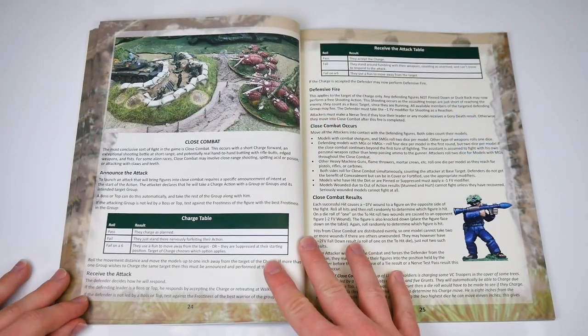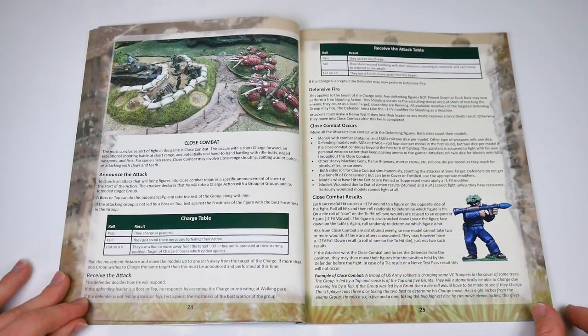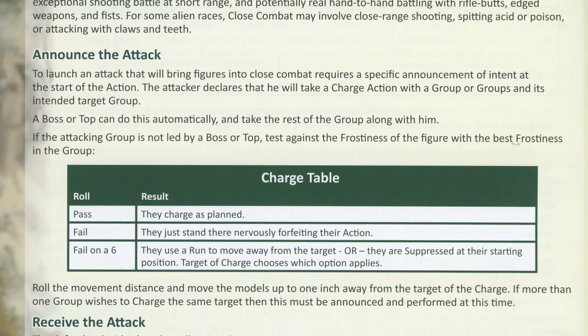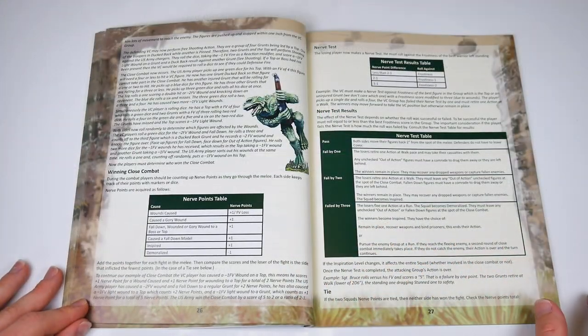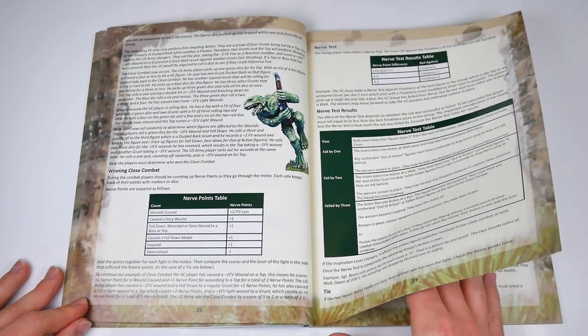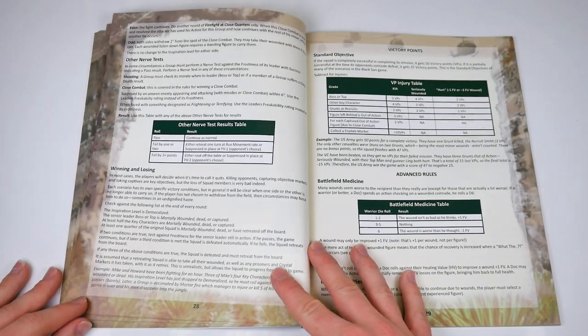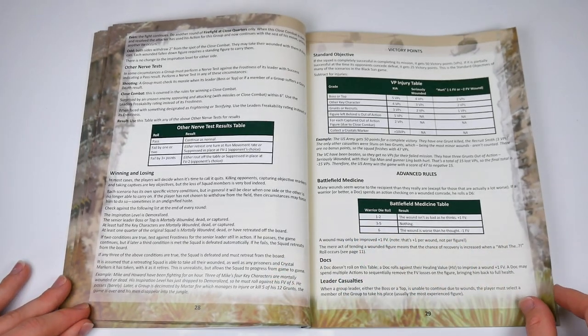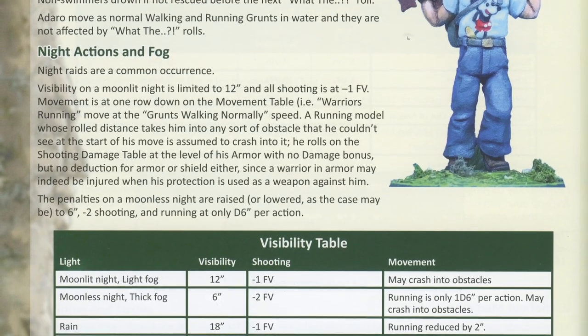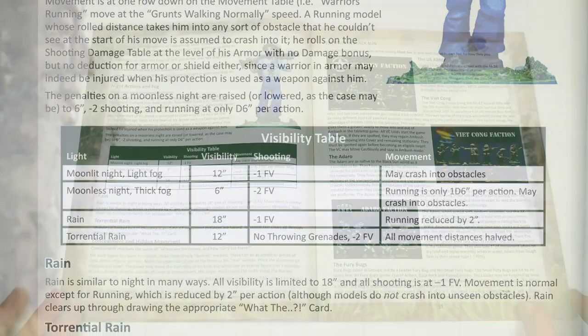Between pages 24 and 28, things get up close and personal. Close combat's basic mechanics are largely what you'd expect, with added extras such as defensive fire, bonus hits if ones are rolled, and a nerve test used to determine the victor. The rules are rounded out with victory points and advanced rules such as swimming, night actions, rain and fog on pages 29 and 30.